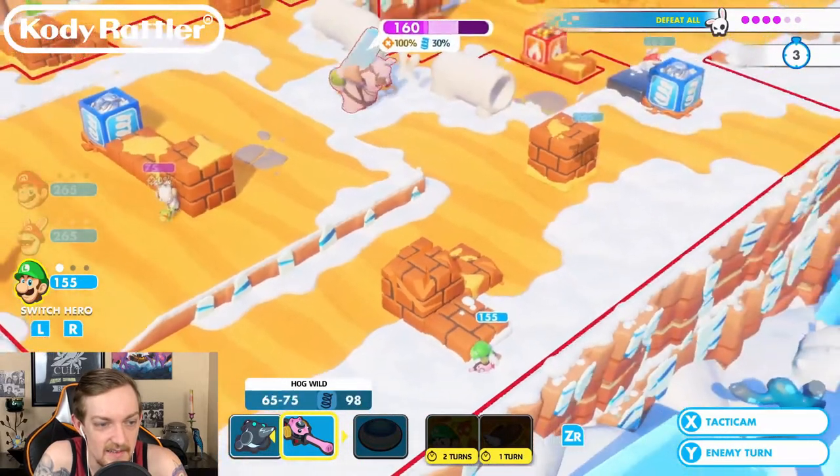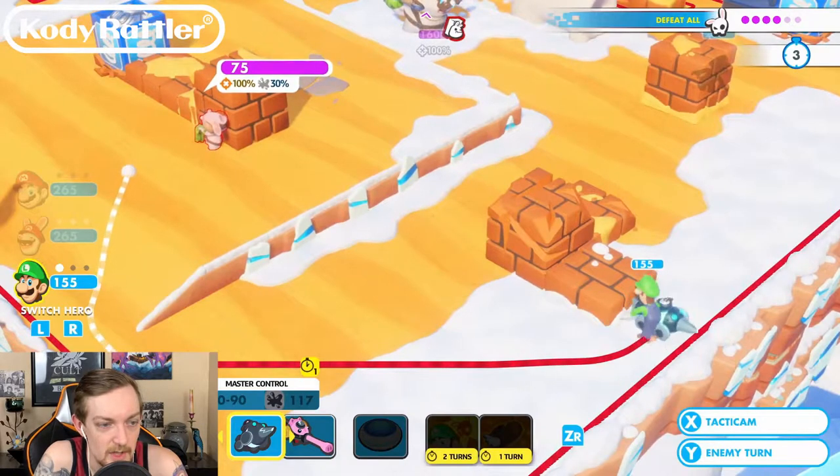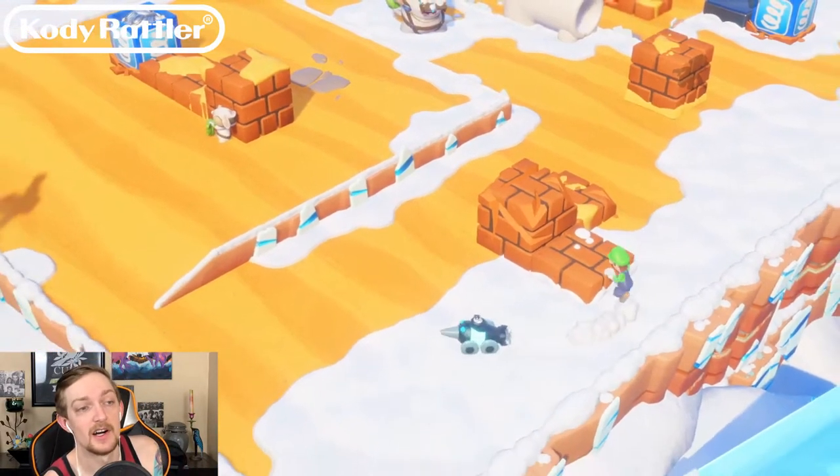Let me think about this for a second - 75 damage. Let's try this, I'm gonna try to take out the smaller dude. 65 to 75 damage, or you could try to blow him up with the car, which is 80 to 90. Let's do that - we use the car, that may distract him on his turn.